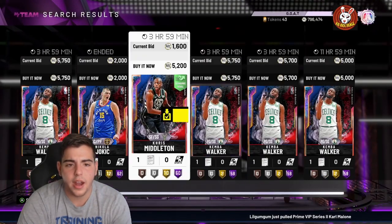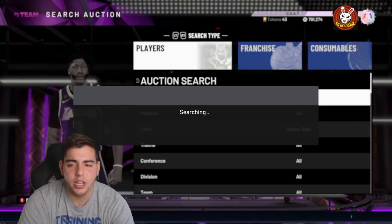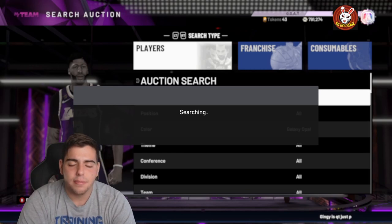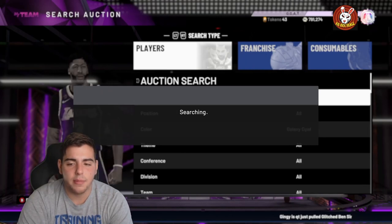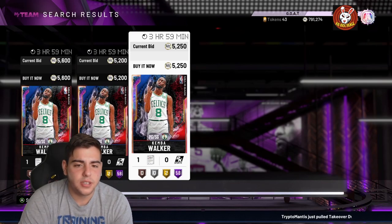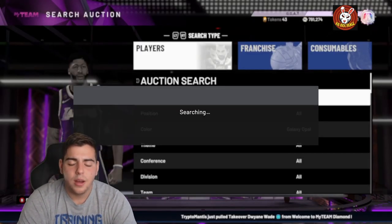I was slow on that one. Oh, we got one — K. Middleton, that's our first snipe of the day. Missed Jokic for 2k, that would have been nice. We're probably gonna make like 800 MT off Middleton — throw him off for around 7k. That 5,200 Kemba — if I could sell for 5,800 I'd make 200 MT profit, but I'm not gonna buy that. It's just a 200 MT profit.